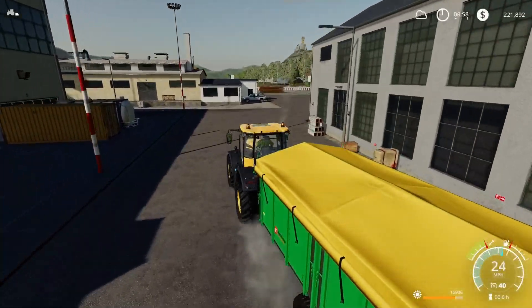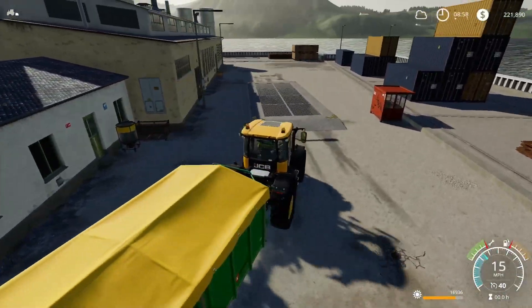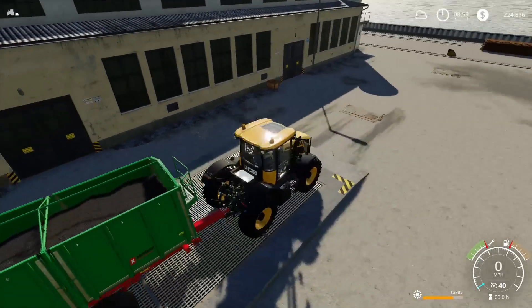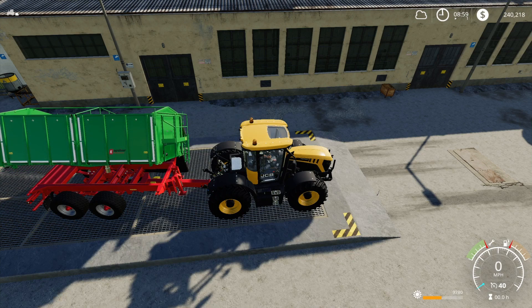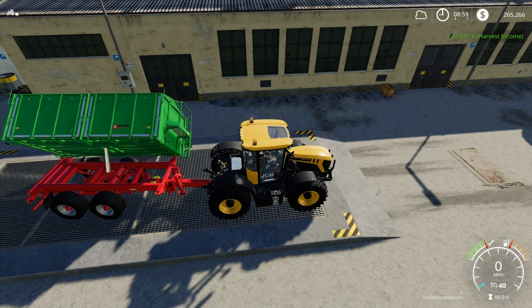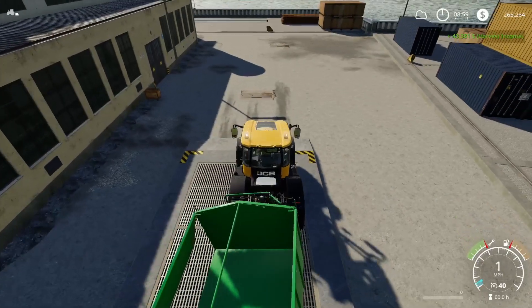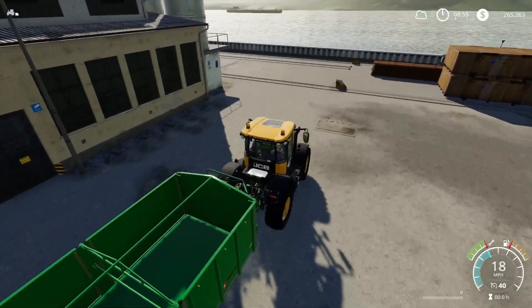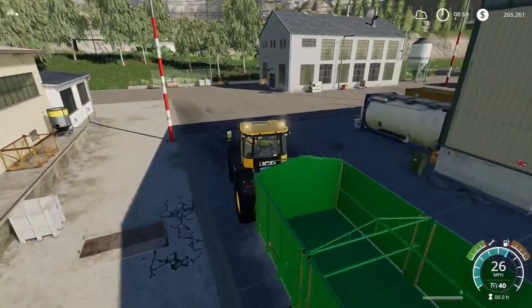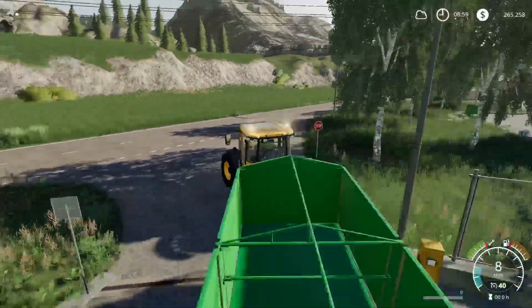This trailer I'm going to sell - I'll keep the other one because I can make that into a flatbed. Now I've got an abundance of trailers I could get an auger wagon for getting crops from the harvester to the lorry. Selling the sunflowers: 43,381 - that's a big chunk towards the new trailer we just bought. Once I sell this trailer as well, that'll be the new big trailer pretty much paid for.